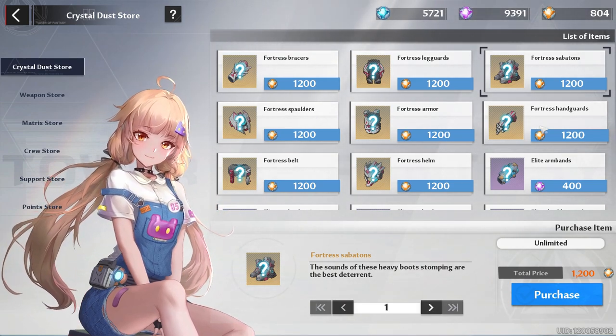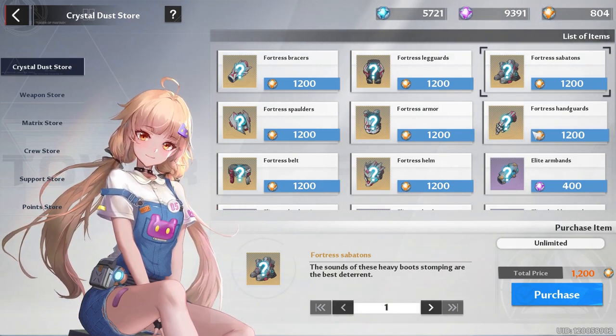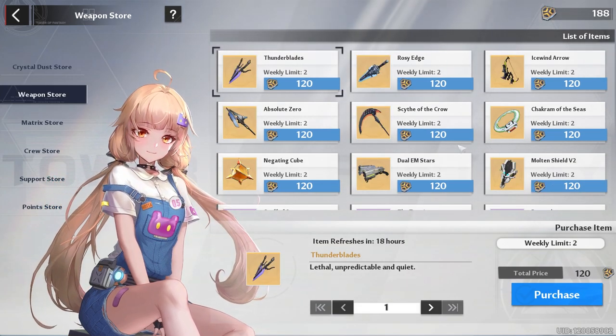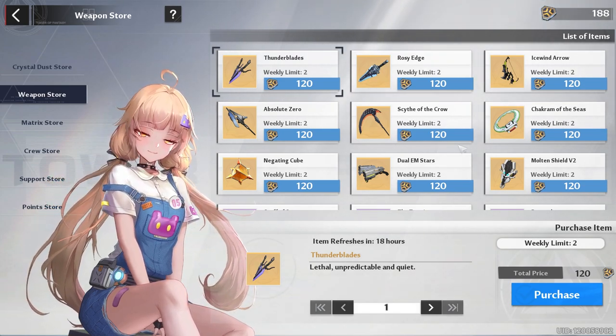For the golden gear, I recommend buying the boots because the best joint op to run is the one with the gloves, since it gives good matrices and gloves. If you already have a good pair of both, feel free to buy what you want. For the purple dust, save it for the Vera weapon store — today is the last day to buy your two copies for the week, but saving it for future characters is also not a bad move.